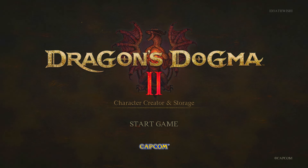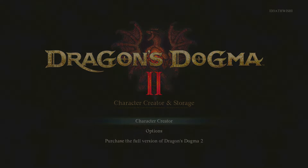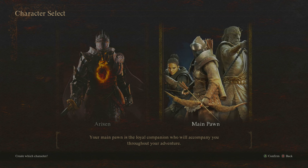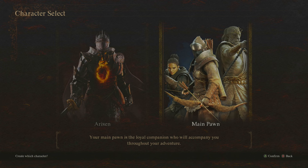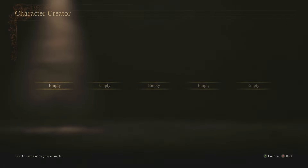Character creator — let's go ahead and do that. I've already purchased the full game, but you can access it from here. The character you create can be carried over to Dragon's Dogma 2, and you can make edits to finalize or customize from a blank slate. We've got the Arisen — the character you control throughout the game — and the Main Pawn, a loyal companion who accompanies you throughout your adventure.